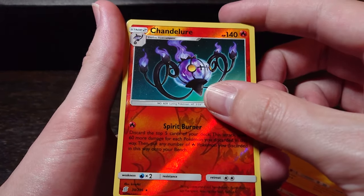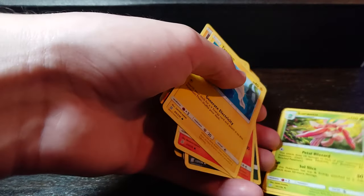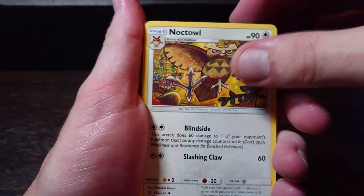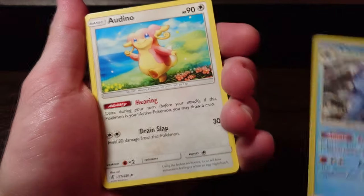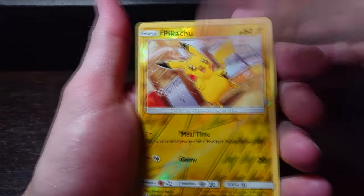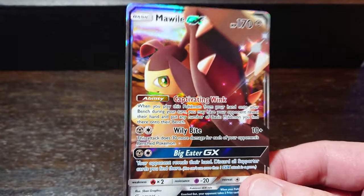Reverse rare Chandelure — come on, big rare! I've already got that one, Zygarde dog form or whatever. Lightning energy — I haven't pulled a secret rare yet. Not yet. Let's hope there's one in this box. Oh, this is it — just watch! Caracosta, Ordino, Slakoth, Foongus, Honedge, Magnemite, Fledgling — and here we go, the secret rare! It's a Mawile GX — I actually wasn't expecting anything. That's nice, yeah.